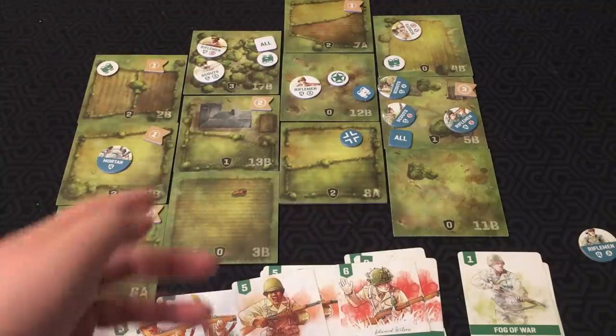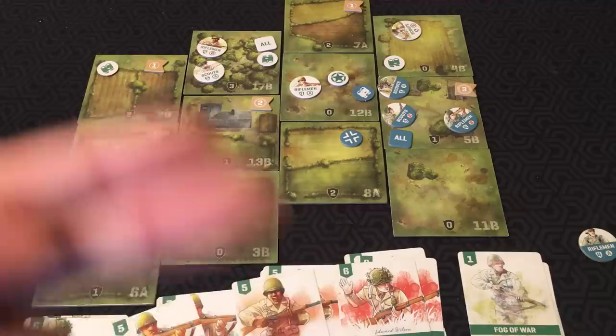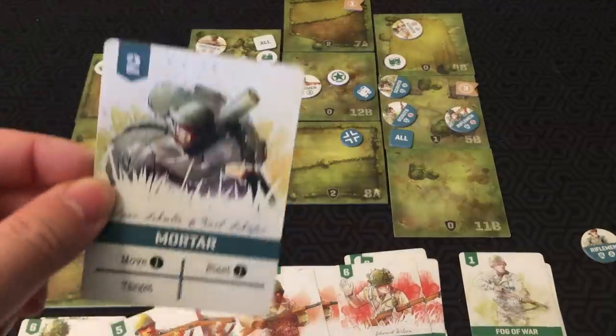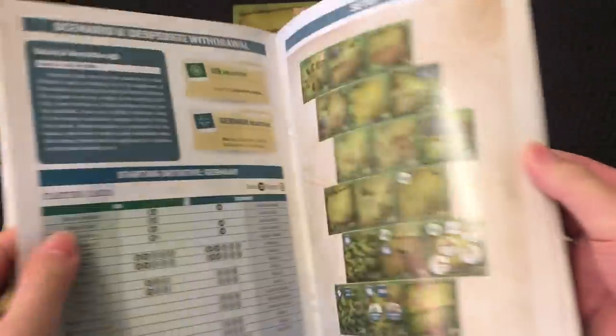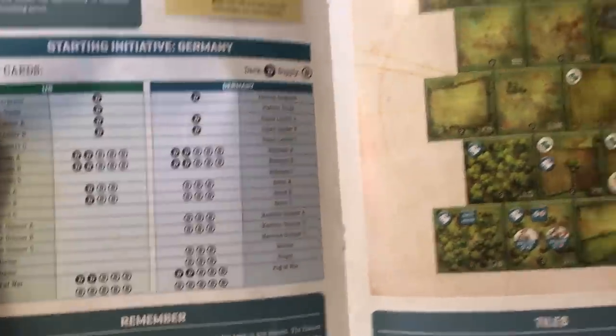You get more units, varied units, as you progress through the game, and different objectives, commands, and abilities are given to you — all detailed as you go through each scenario. There are also different starting decks, different supplies, and different victory conditions, all detailed depending on the scenario.